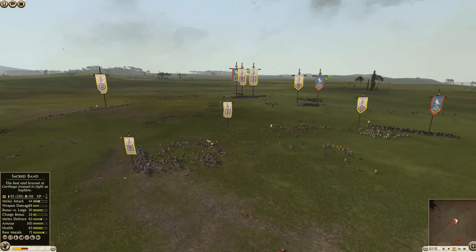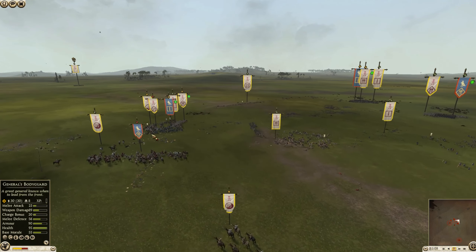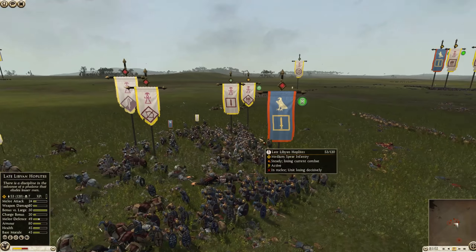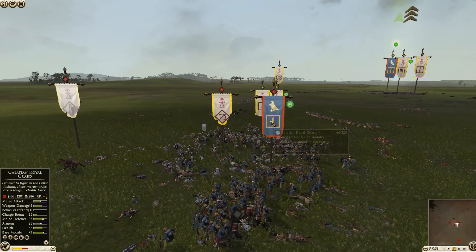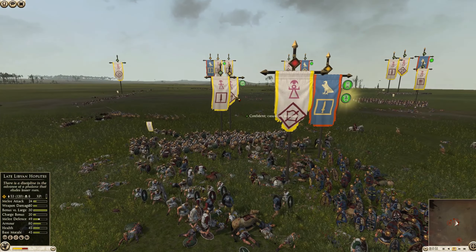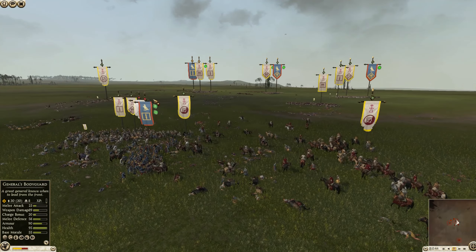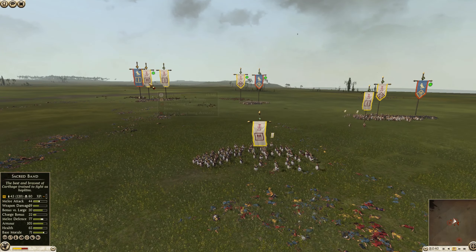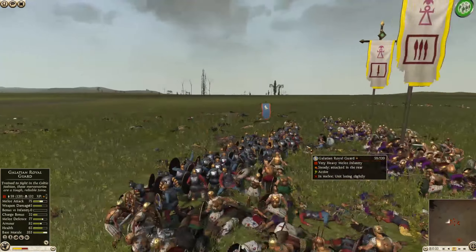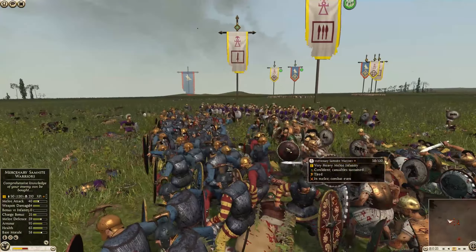Carthage made pretty short work of almost all that infantry, except for the Galatian Royal Guard, which I expected to get a fair number of kills — and this one's almost 300. That's a crap load of kills. Most were against Libyan Hoplites and Peltists, but it's a really tough unit and it's not routing amidst all this mess. The Sacred Band got 80 kills and held out the entire battle, in its Hoplite wall formation, breaking up enemy units as some soldiers go into matched combat animations.